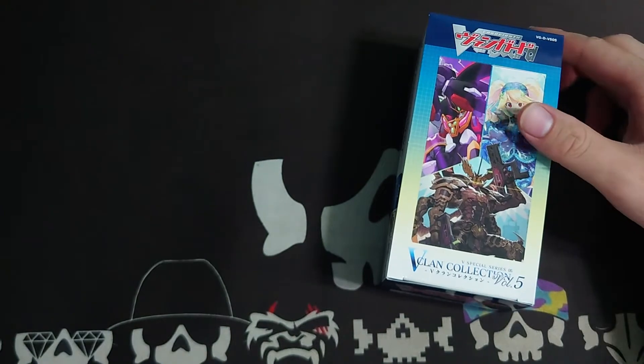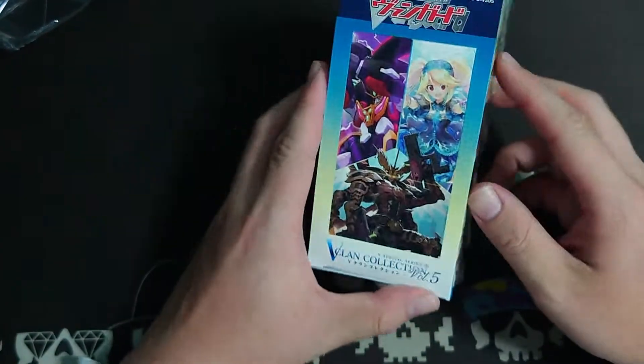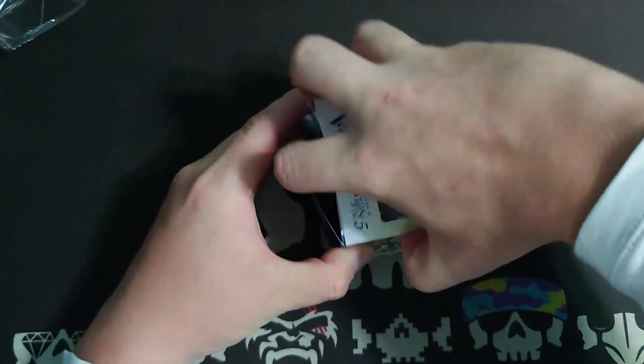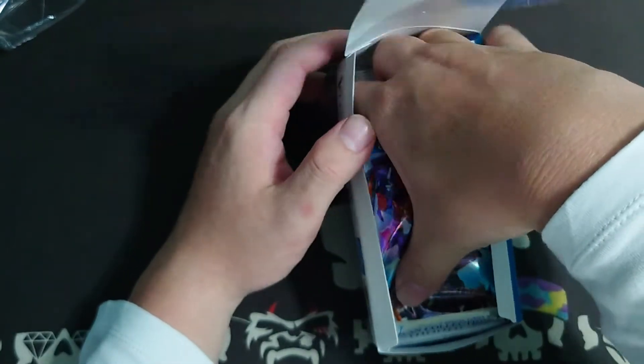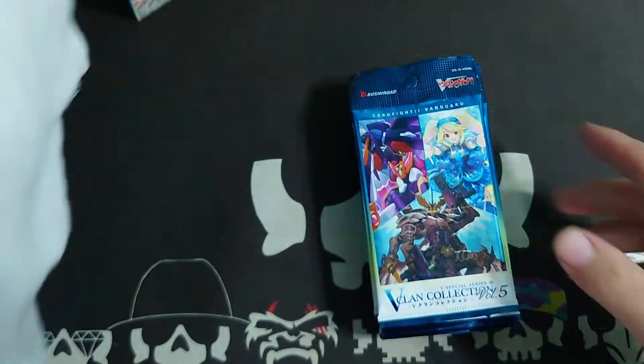V-Clan Collection Volume 5 — we have 12 clans. The first 12 clans will be Kagero, Dimension Police, Bermuda Triangle, Royal Paladin, Murakumo, Aqua Force, Mega Colony... and Nogato was pack 2. Those are some of the main clans, so yeah, let's start.